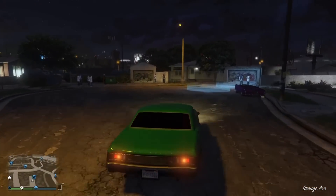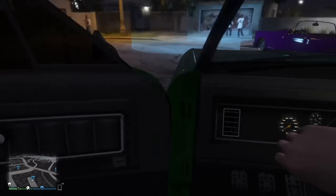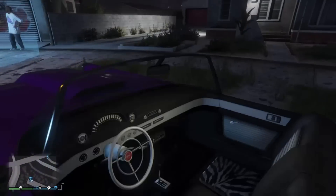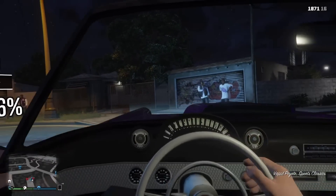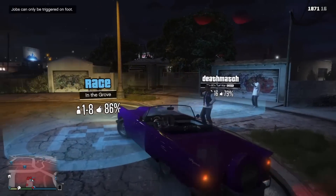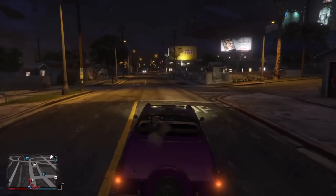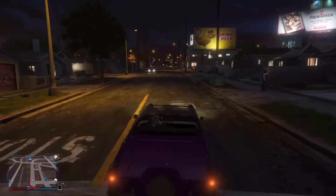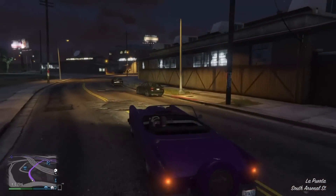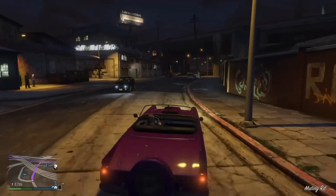It's got upgraded rims, the front bumper, the rear bumper done. It's got the leopard print seats. It's also got the little placard in the back that says Los Santos — the little low rider sign that sits up where the back window would be. This car just looks sick as hell driving around; this thing is completely pimped out.